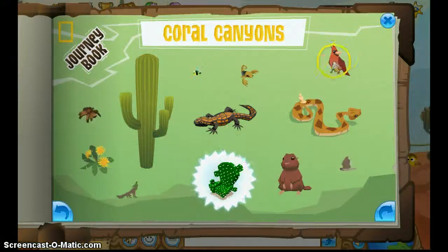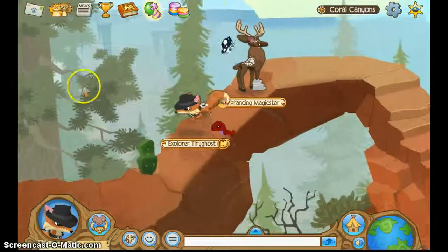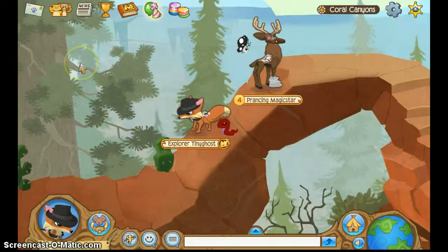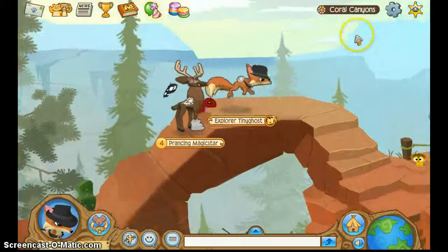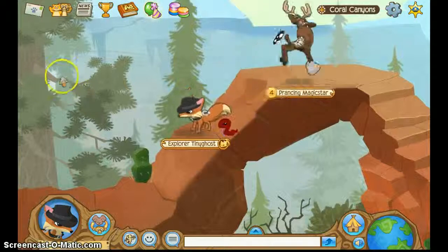How about the Cardinal? It will fly and land on, like, this branch. So it should fly from here and land on this very branch.